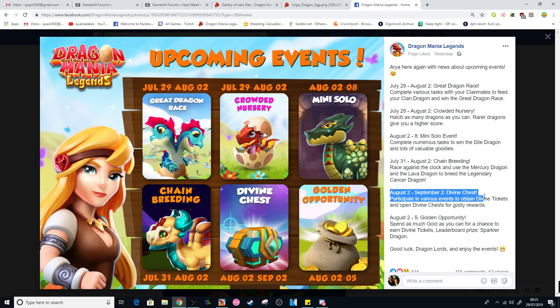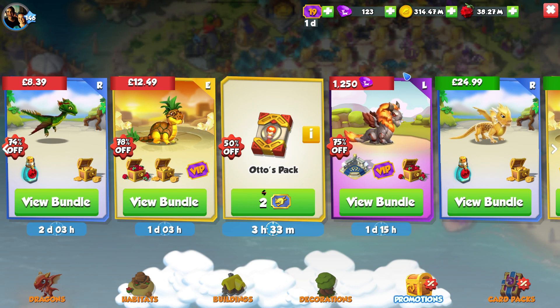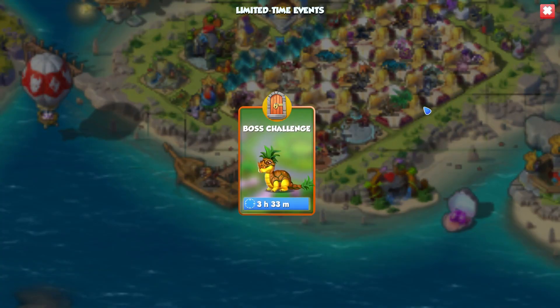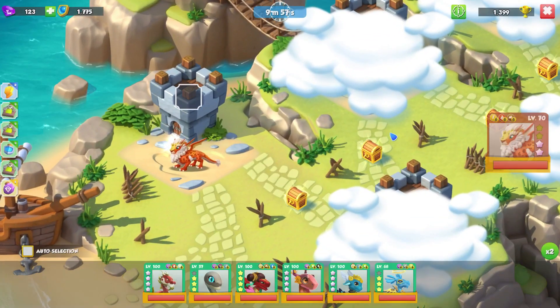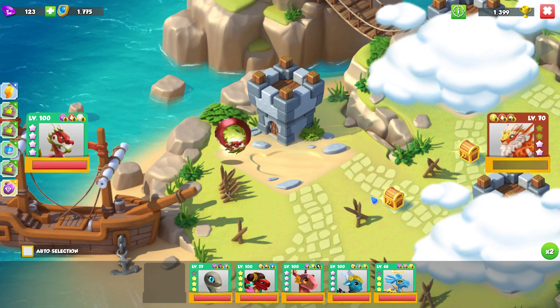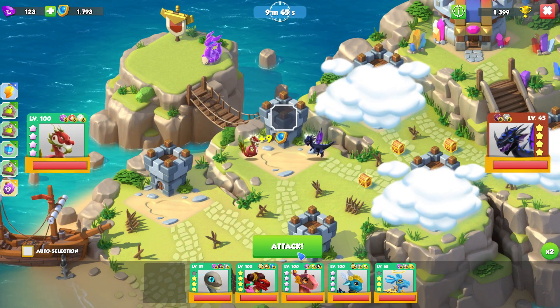August 2nd to September 2nd, the divine chests will come into play — use the divine tickets to open them. And then August 2nd to the 5th, golden opportunity: spend as much gold as you can for a chance to earn divine tickets, and the leadable prize will be the Sparkler Dragon. Basically from August 2nd onwards, whenever you see the mini events — the weekend event style events — they should really be events that are going to give us bonus divine tickets to open up the divine chests and hopefully get the really cool divine dragons out of them. So I guess for the next few days, just enjoy being not bombarded with so many events. Right now the boss challenge is about to end — we've only had one event on for a little while. I'm used to seeing like 17 events running all at once. Enjoy a few days of respite because it will be full-on again.